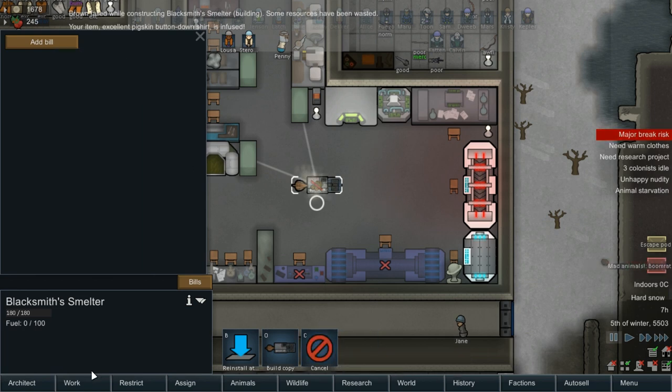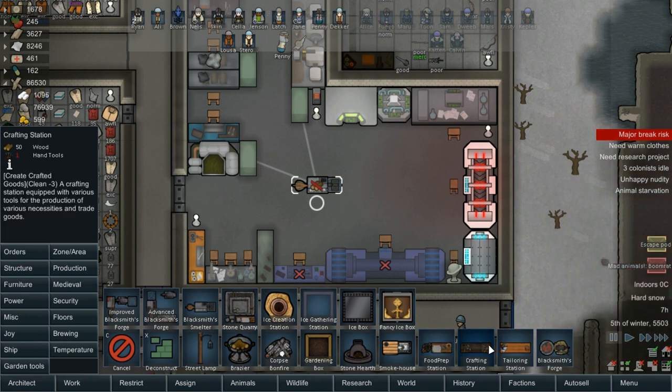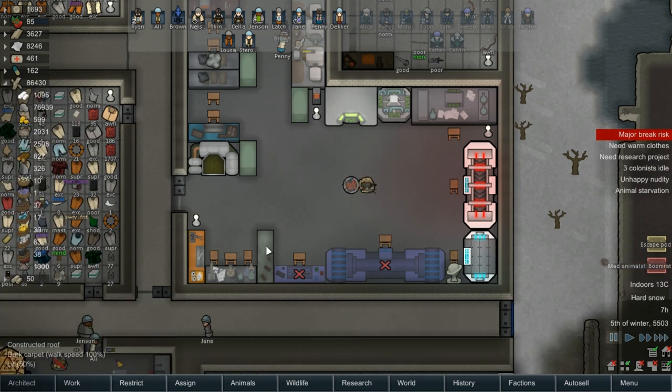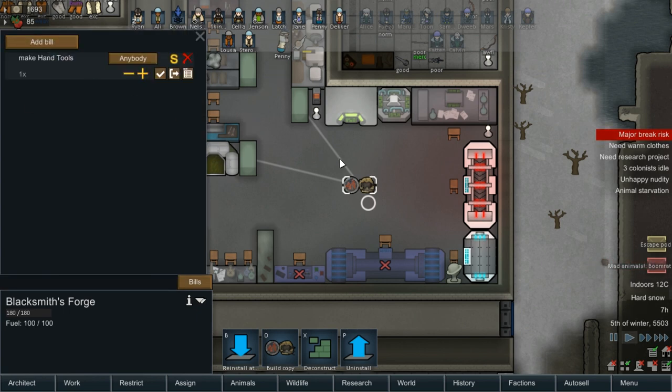Deconstruct — it's not the crafting station, because that needs a hand tool to make. That needs a hand tool. Oh, it'd be the forge. Hand tool — there we go. So we can make one hand tool. Somebody come make this for me. There you go — so we got one hand tool. Then that can now get deconstructed.